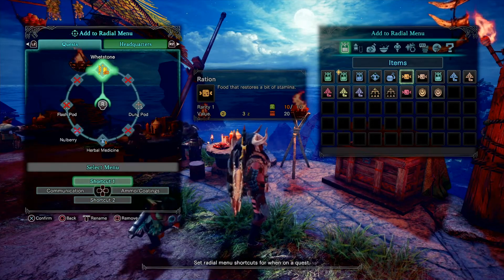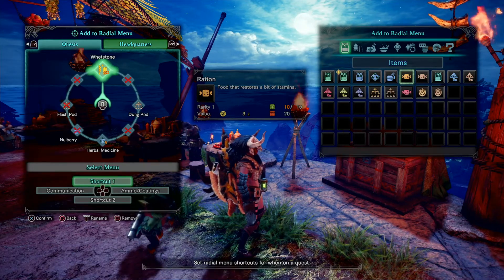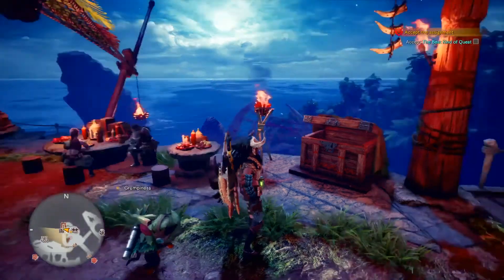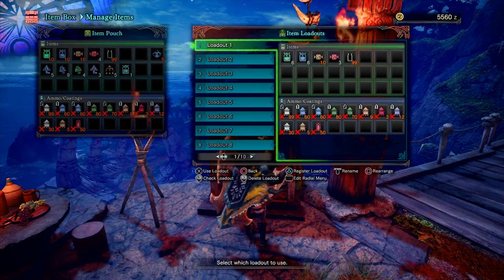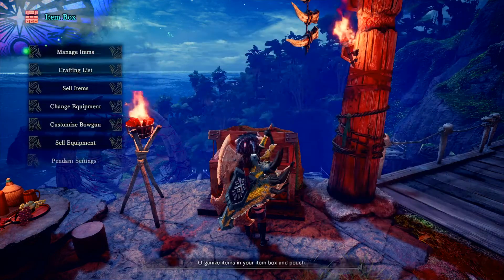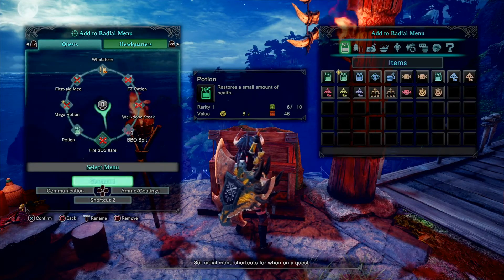That's how you customize your radial menu. Now you also need to save it. When you come over to your item box and manage items, you can select your loadout — use this loadout, yes — use this radial menu loadout, yes. And if I go back to my quest it's right back to the way it was, so it wipes everything.